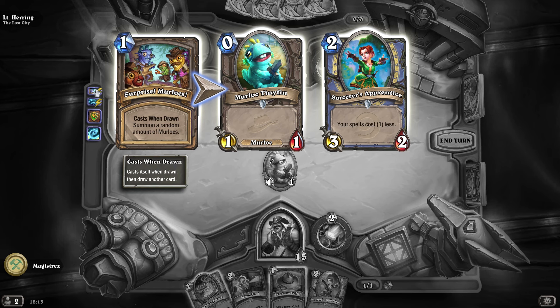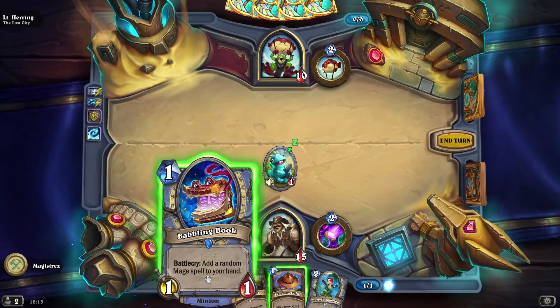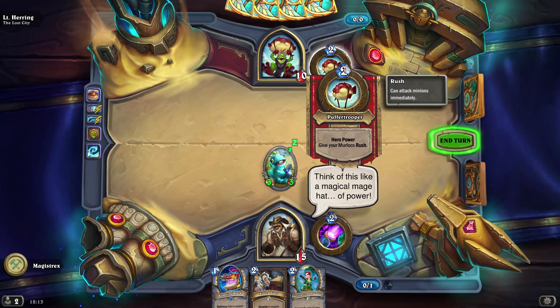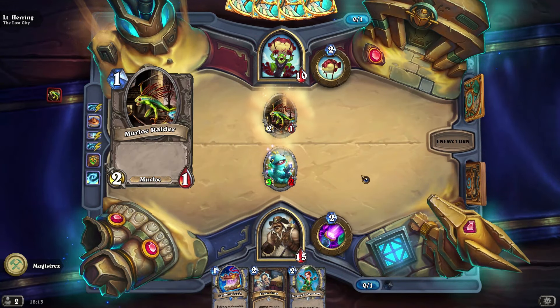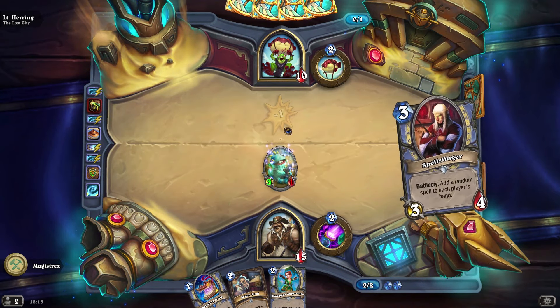I hope you guys enjoyed the video, and do please check out Tombs of Terror. Chapter unlocked the Lost City and the Scorching Dunes. We're making great progress already. Investigate the Lost City of the Tol'vir to put a stop to the Plague of Murlocs. And we have the anomaly mode too — at the start of every turn, deal one damage to all minions.